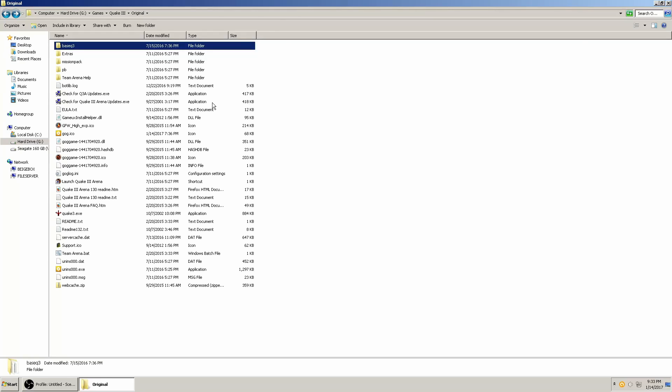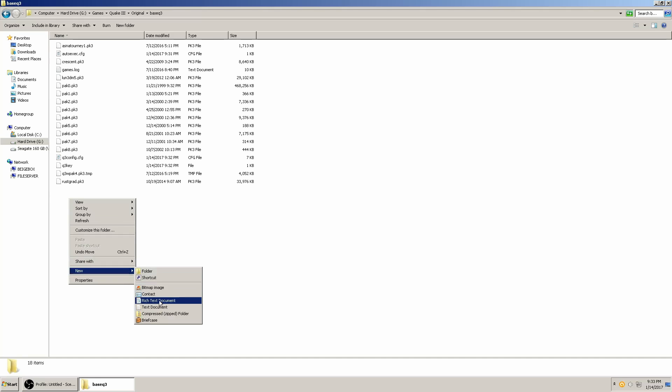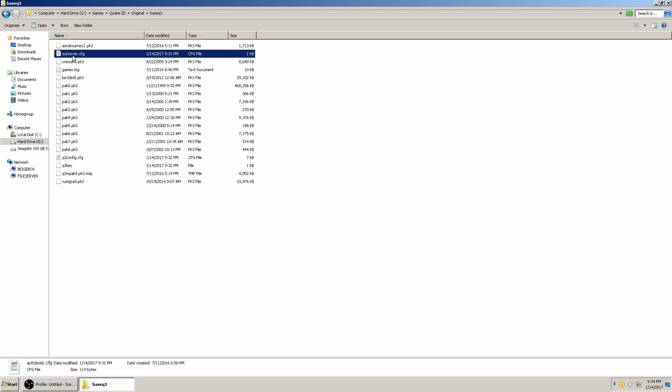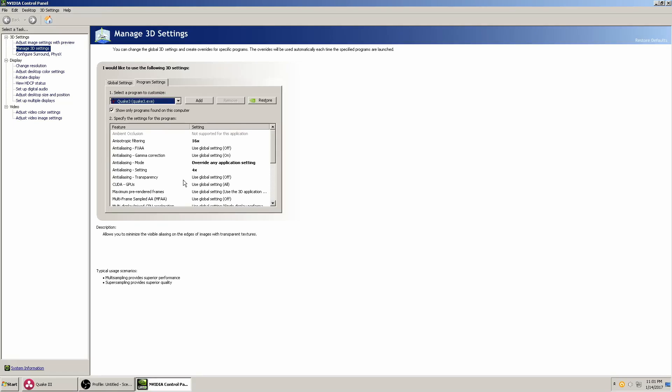Go into the folder where you installed Quake III. There will be a folder inside called BaseQ3. Go into that and create a new text document, then rename it to autoexec.cfg. Open it with WordPad and copy and paste these variables into the document — I'll have these in the video description. Put your resolution in for the width and height, and you can also set your field of view to whatever you want; the default is 90. You can also make Quake III look a little bit better by forcing anti-aliasing and anisotropic filtering in your graphics card's control panel.